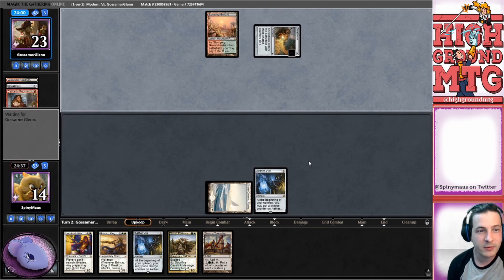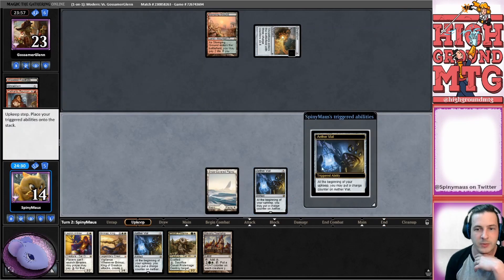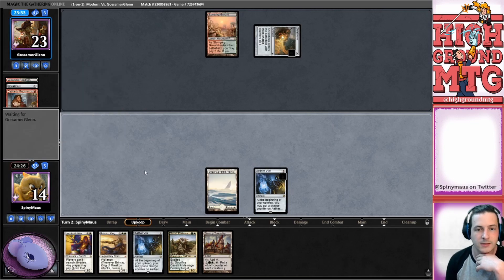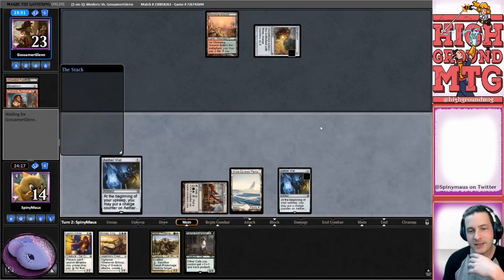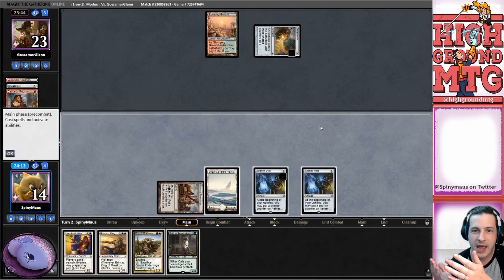Let's see what else our opponent gets - Cathartic Reunion, Tree of Corn. No dredger yet. Do you like that? We're not doing anything on their end step - we are going to tick up our vial. The question is our opponent's on one mana which doesn't actually mean anything. I think we're gonna get the second vial out here, our opponent's kind of going slow right now.